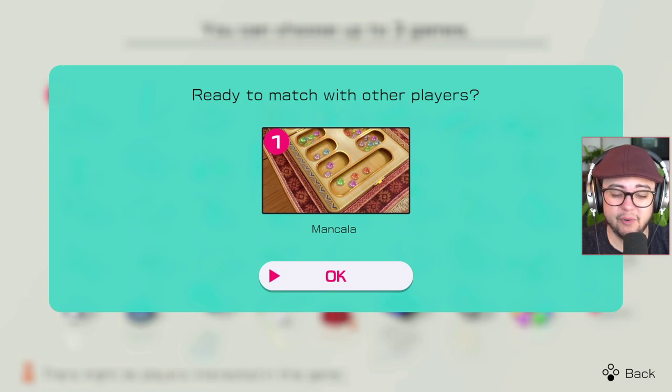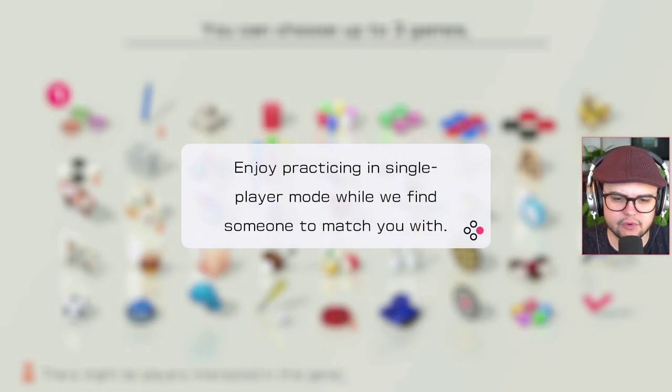I've never played this before. I have no idea what it is. I'm seeing some fancy looking infinity stones, infinity gems, and a bunch of wooden trays.